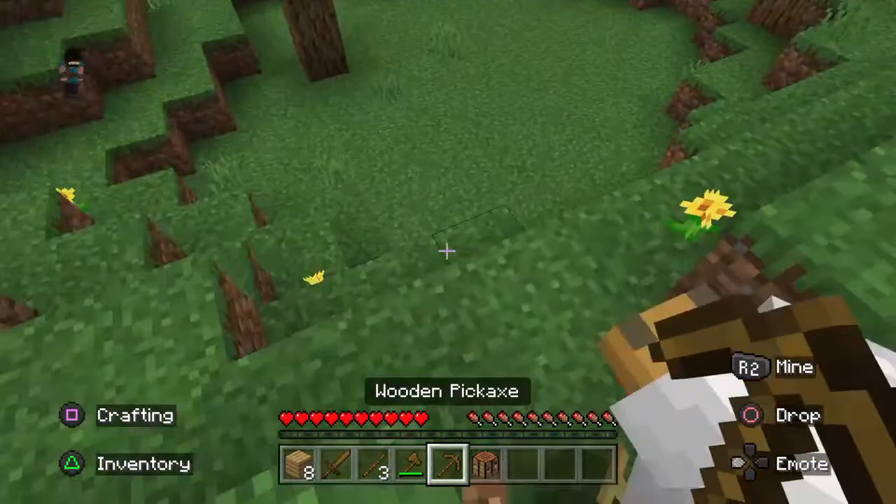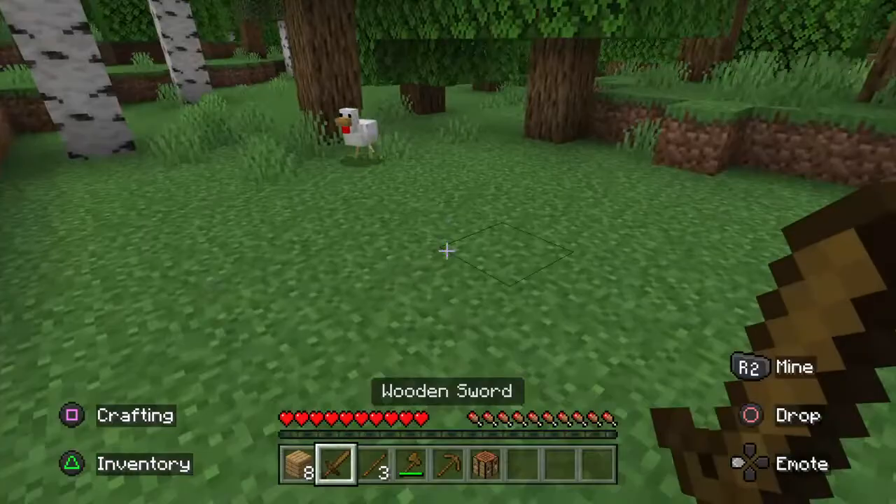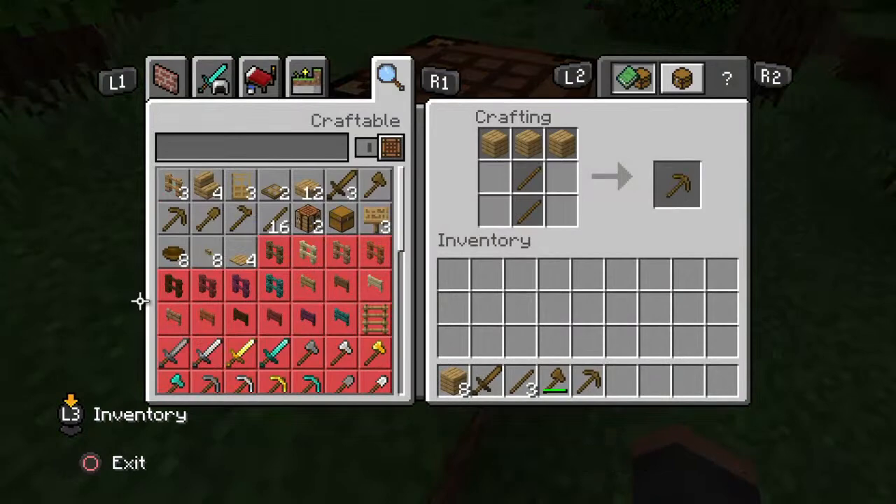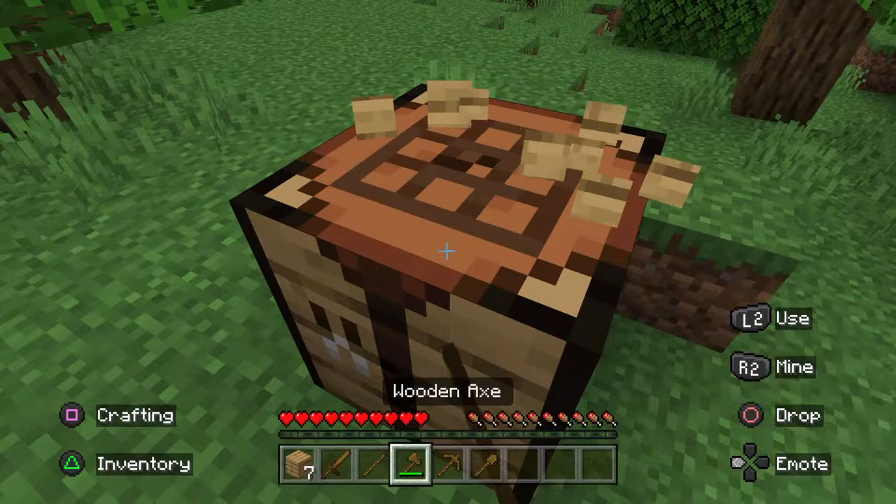The next thing you have to do is look for wool and food. We should also start heading out to the caves. In Minecraft you're also supposed to head out to the caves. Make a shovel.